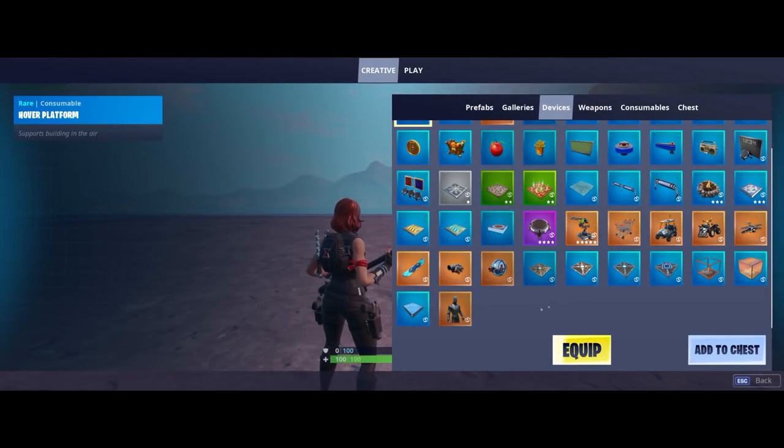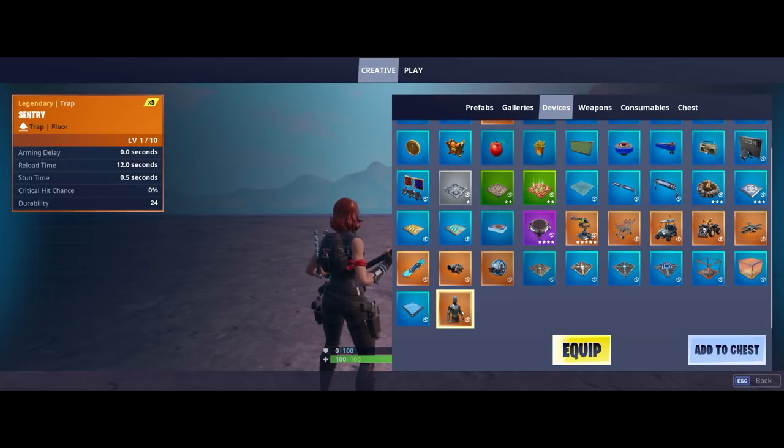The first thing that we'll need for our army are obviously the sentries. They can be found under the devices tab, so let's equip those and we'll place them side by side, lined up next to each other.